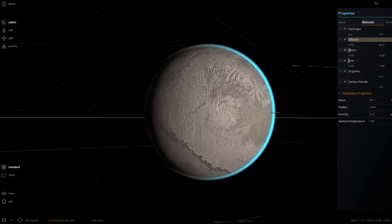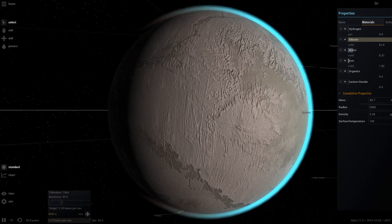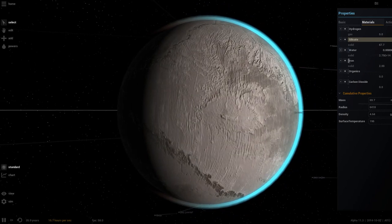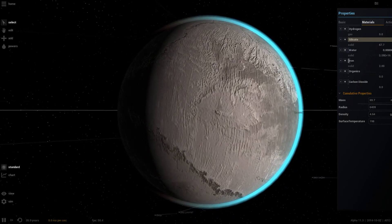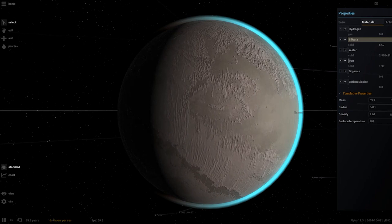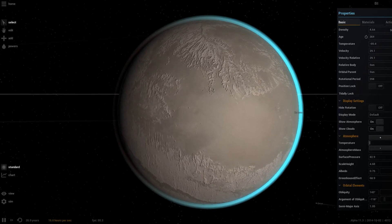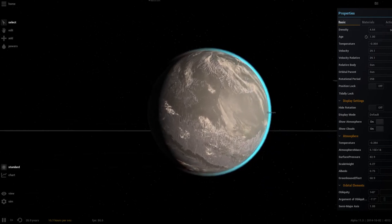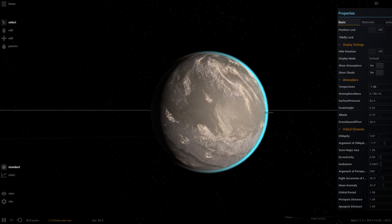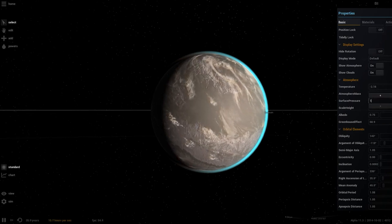Adding water back and adjusting — the water appears frozen since the temperature is around minus 70 degrees. Setting temperature to zero degrees — still too cold. The clouds are visible though. Setting the atmosphere's surface pressure to one atmosphere, like Earth, to see if that gives the planet what it needs to support liquid water on the surface.